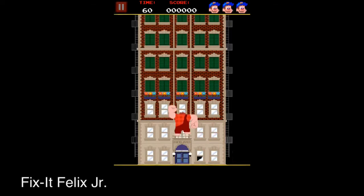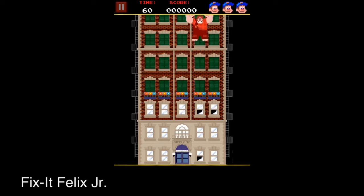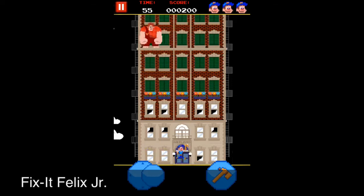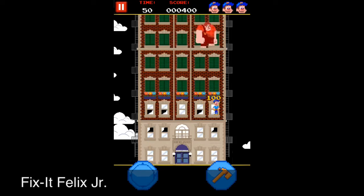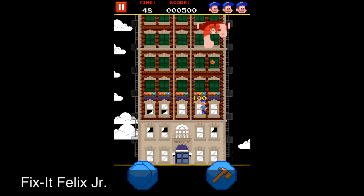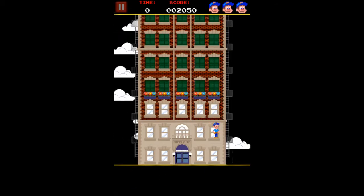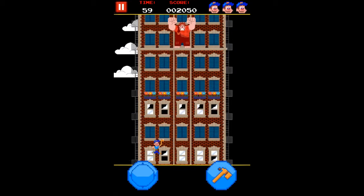In Fix-It Felix Jr., Ralph will try to break windows and he says 'I'm gonna wreck it.' What you basically have to do is move with the left stick and tap the right hammer to fix windows. You move window by window and tap to fix it. Ralph will throw stuff at you — pots and things — so it starts getting harder.